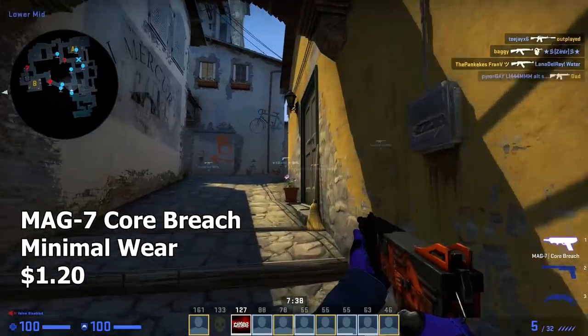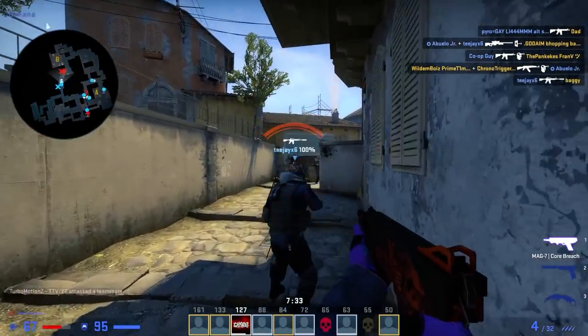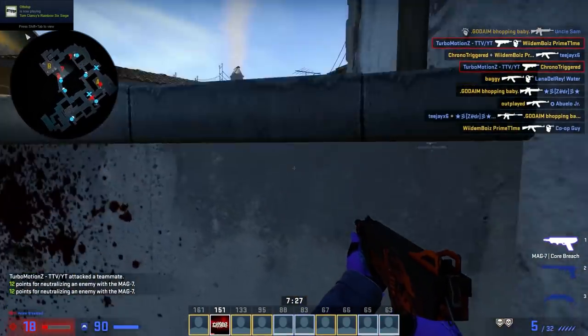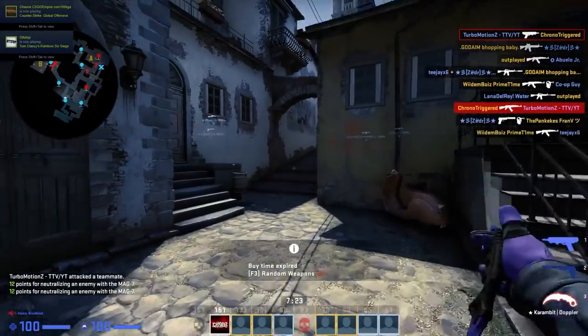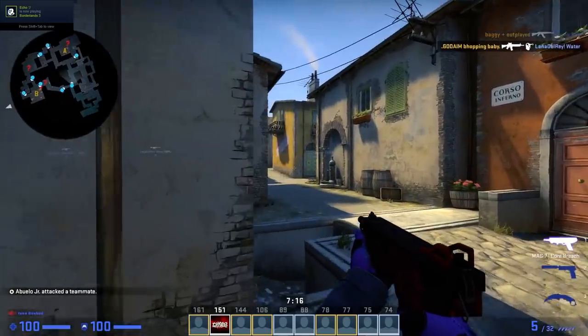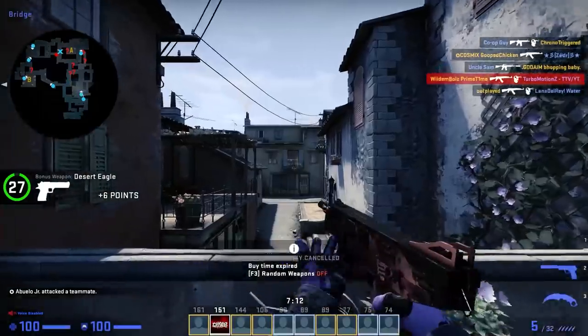Next up we have the MAG-7 Core Breach, and this is probably one of the uglier looking skins on this list, but it doesn't even look that bad. It's basically like an orange nuclear kind of MAG-7, and it actually gives off vibes of the Radiation Hazard and the Rust Coat a little bit. It's basically an orange and matte black MAG-7, and those two colors definitely go pretty well together. Overall, for the price, you're getting a pretty solid skin.